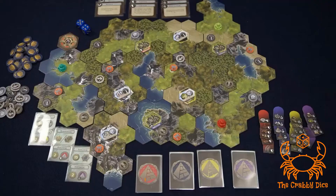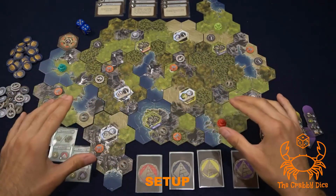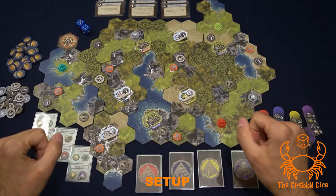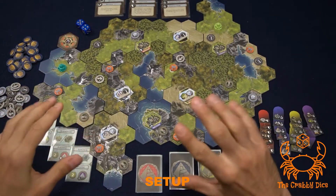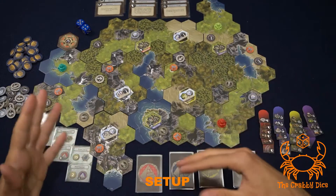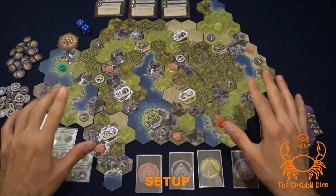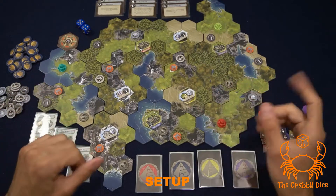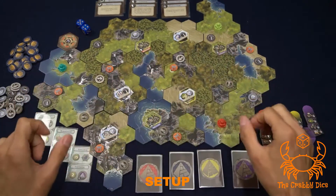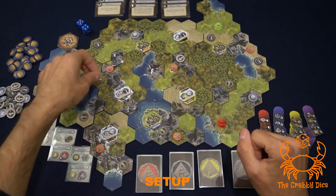Welcome to the Civilization: New Dawn setup. I'm going to be showing you the setup using the default map from the rulebook, but feel free to click on the link below to go to the end of the video where I'll show you the advanced variant. Once you set out the map, everywhere you see an icon you're going to find a token and place it on the board.